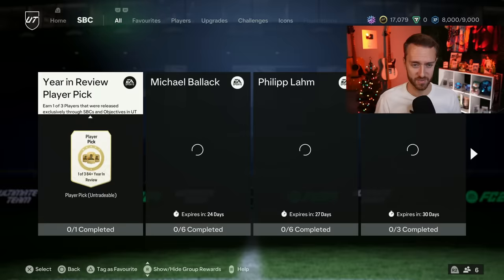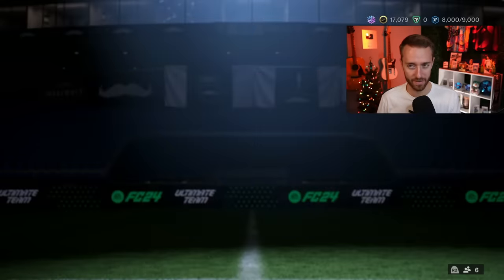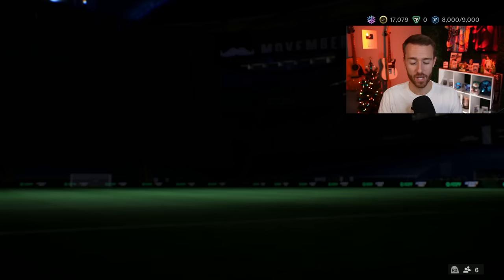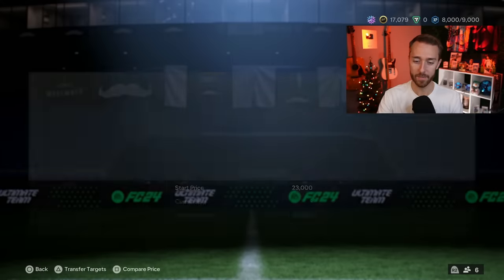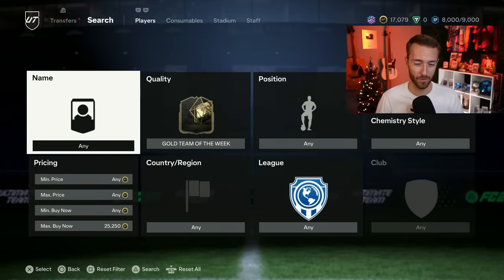Now let's go to SBCs. First of all, the upgrade packs — we finally got the Team of the Week player pick back. It is unlimited repeatable, and it's only out for about five days. It's the same exact requirements as before. And as expected, Team of the Week cards are dropping in value for two reasons: the SBCs that were holding them up have gone away, and now people can go out on the market and buy them. All Team of the Weeks are right around 25k, so they've dropped off by half. But there are still a lot of Team of the Weeks required in SBCs, so these cards could fluctuate during the weekend — keep a close eye on them.